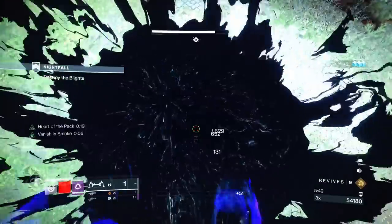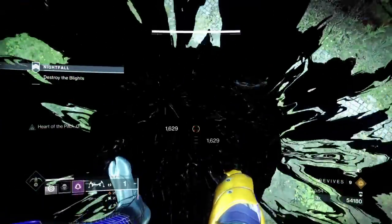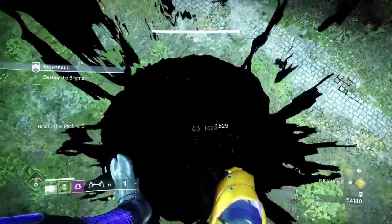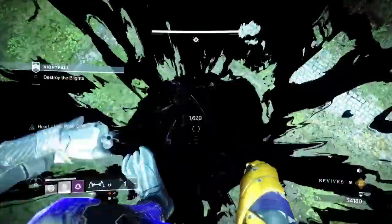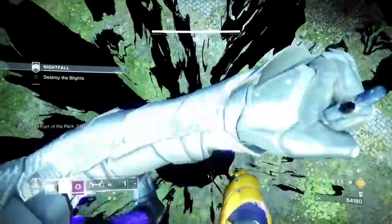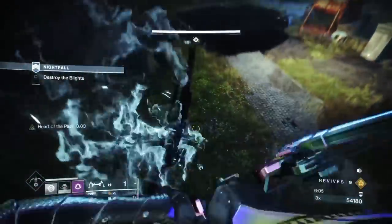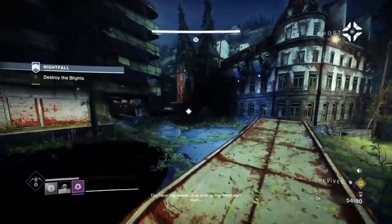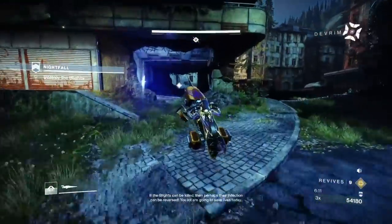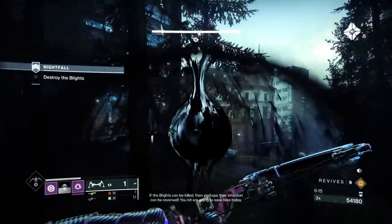If you didn't want to use this loadout - which I understand, it's not the best - the fusion is amazing, that's best in slot. What I could have done is use Sleeper in my heavy, you just wouldn't have had arc shields, which wouldn't have been the biggest problem, as you can bypass those shields with fusions. I just wanted to make the run more interesting with Queen Breakers, something you don't see every day.